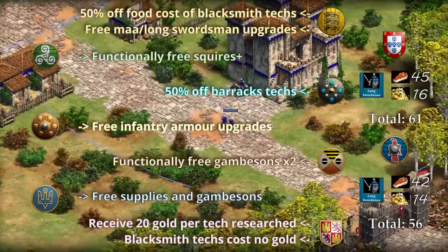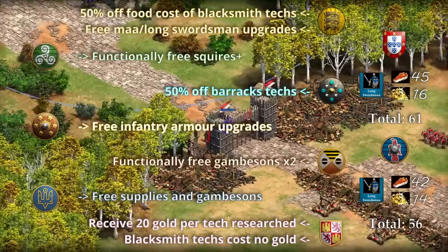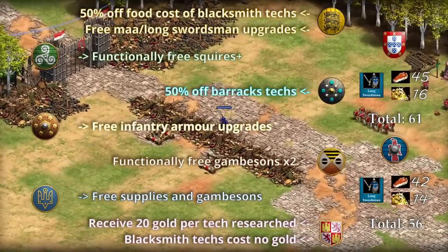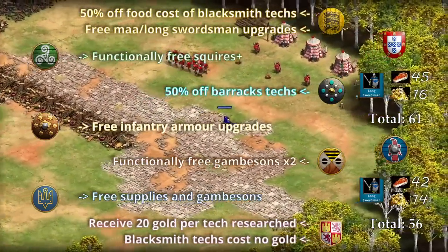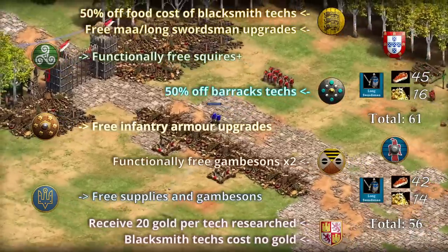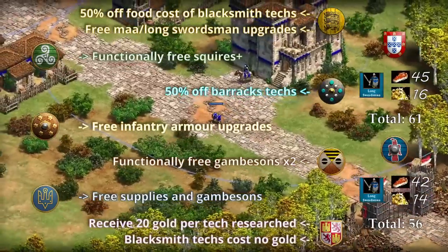Bulgarians have 50% off food cost of blacksmith techs and free men-at-arms and long swordsman upgrades — pretty useful. Celts have functionally free squires; they don't research squires but have faster movement speed by default. Dravidians have 50% off barracks techs, which is pretty nice. Malay got free infantry armor upgrades in the most recent patch. Malians get pierce armor which is kind of like free gambesons — like getting two gambeson techs — so we'll consider them to functionally have free gambesons.